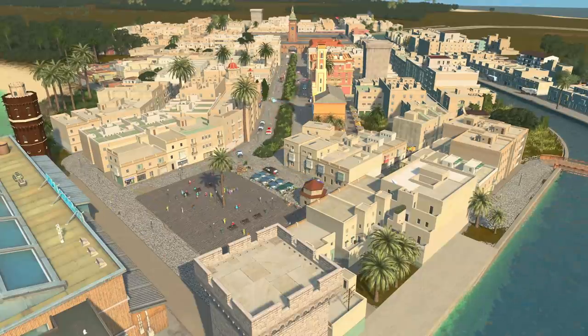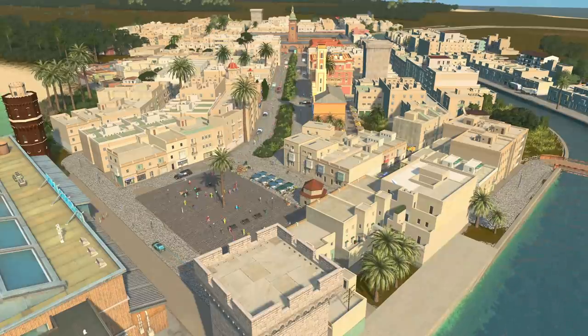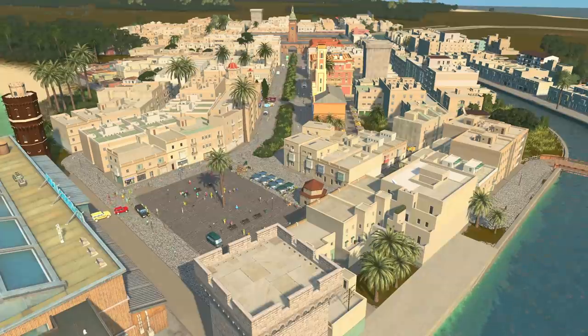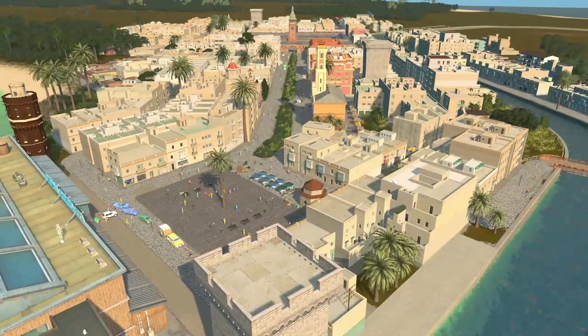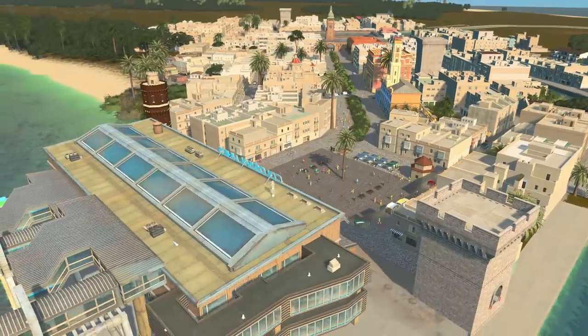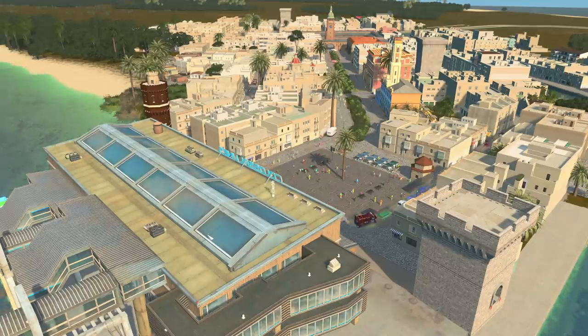Judging by the title, this was actually supposed to be a city that was free of cars, and now that is technically doable, but I think the issue that we were having was all of the vehicles — all of the people — were coming from the big cruise ship terminal right here. When they get off the cruise ship terminal, they automatically spawn a car regardless of what's in front of them.